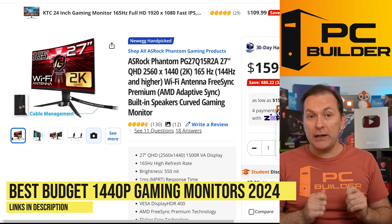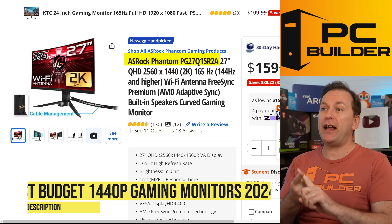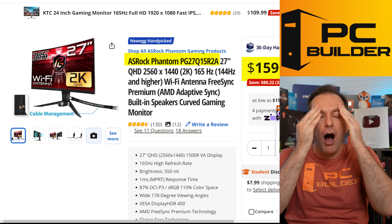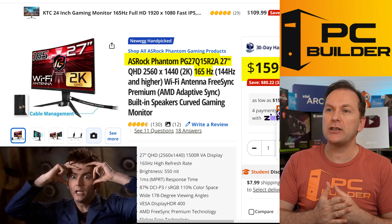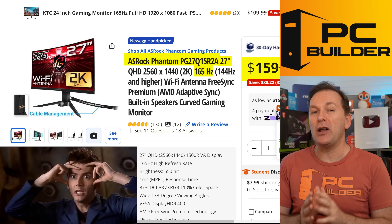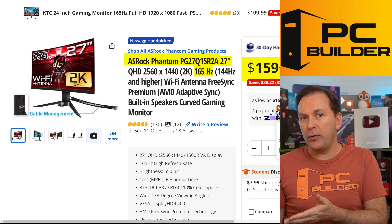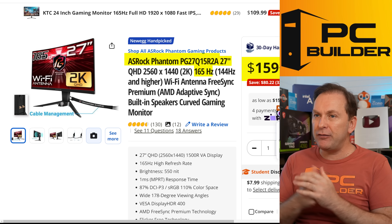Let's jump into the best budget 1440p gaming monitors right now. My two top picks are the ASRock Phantom PG27Q15R2A — say that five times fast — at $159 right now. $159 for a 1440p 27-inch 165Hz refresh rate monitor. How is that even possible? It's possible because ASRock is still trying to break into the gaming monitor scene, so they're selling these at an insane discount.